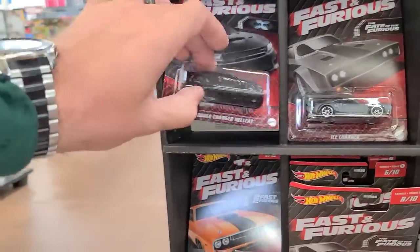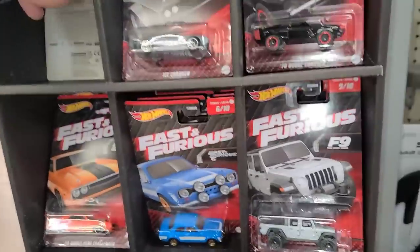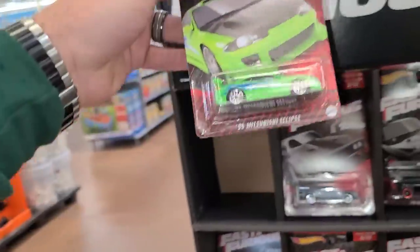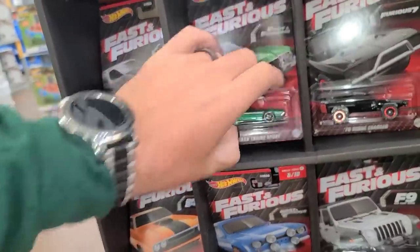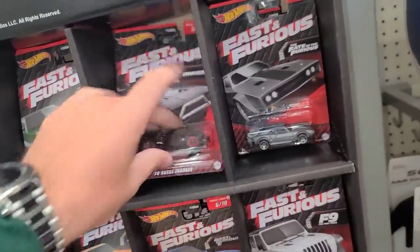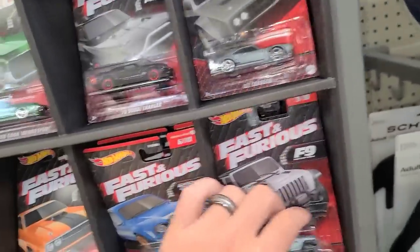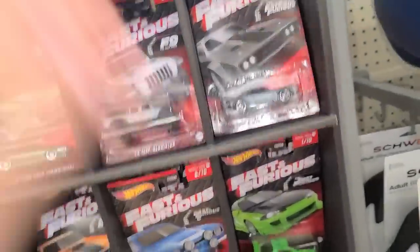The Hellcat is back in here — it's so full we're dropping cars, and that's hard to do. The Mitsubishi is coming with us. We've got the Torino, another Jeep, a couple more Chargers, the orange Challenger, another Jeep Gladiator, and another Mitsubishi Eclipse.